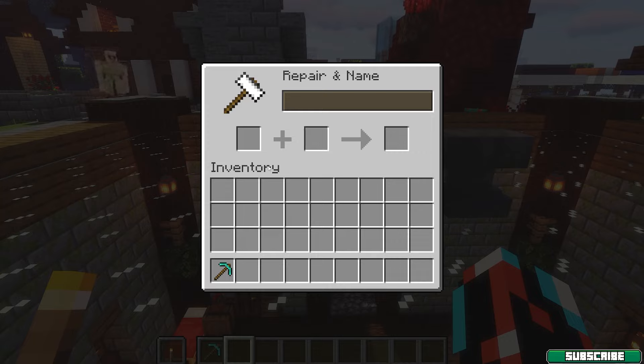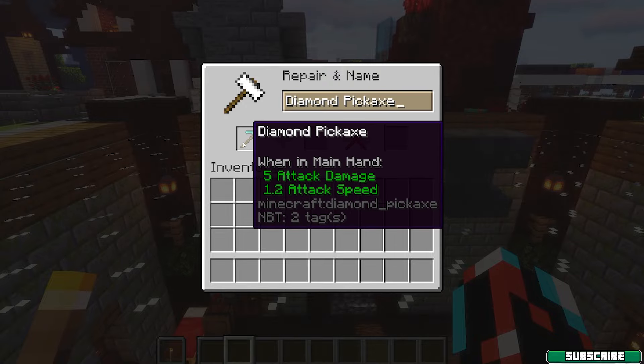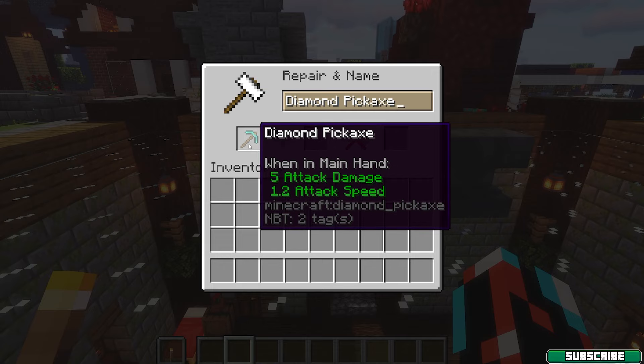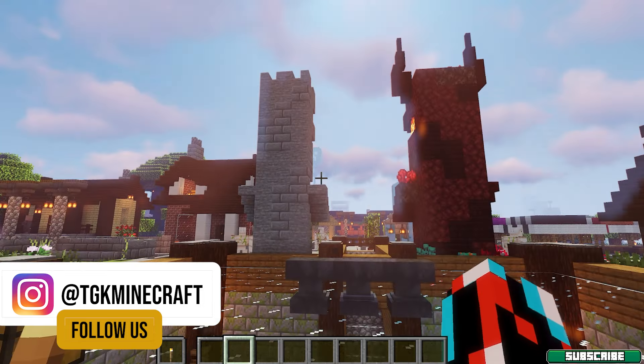As you can see right now I put in the diamond pickaxe and a diamond and it will be repaired — just by one diamond. One diamond will give you 25 percent of the durability. You can also use two or more items to increase the durability. That means that if you have a diamond pickaxe with 200 durability and a diamond pickaxe with 1000 durability, it will give you a pickaxe with 1200 durability.